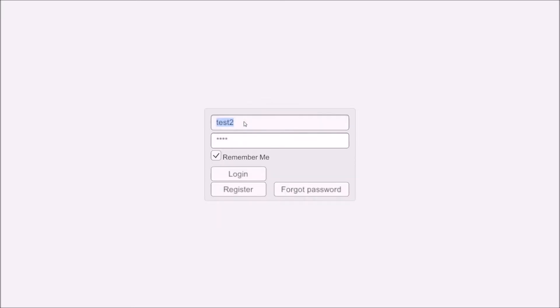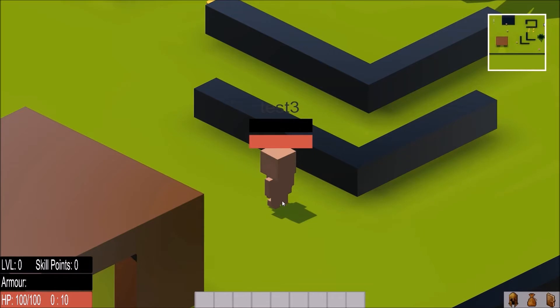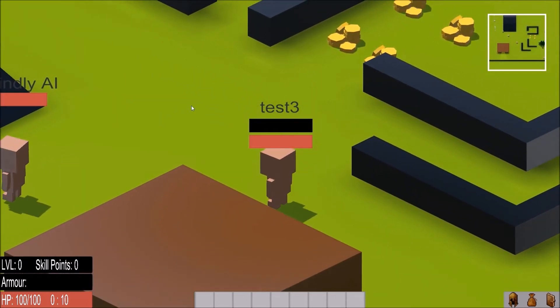So that was just me registering an account, and I'll just log in with the username and password. I can log in and host LAN as well. It will now load me into my test map, and as you can see, it puts my name above my head. If there were other players on LAN or online, you would see their names too.